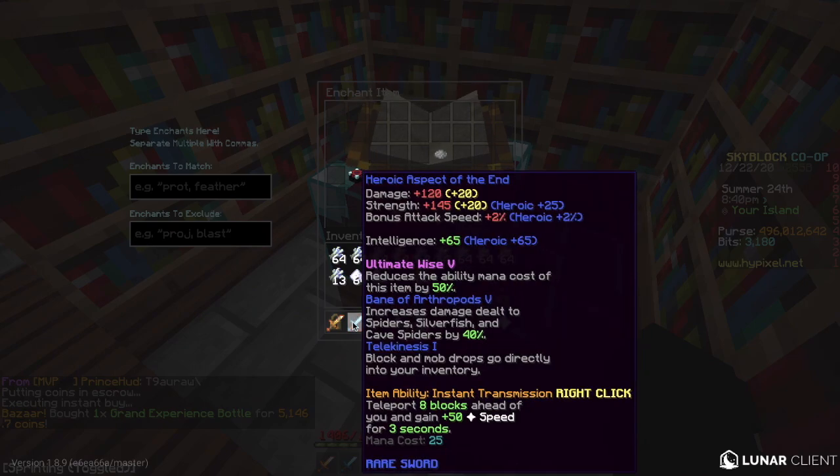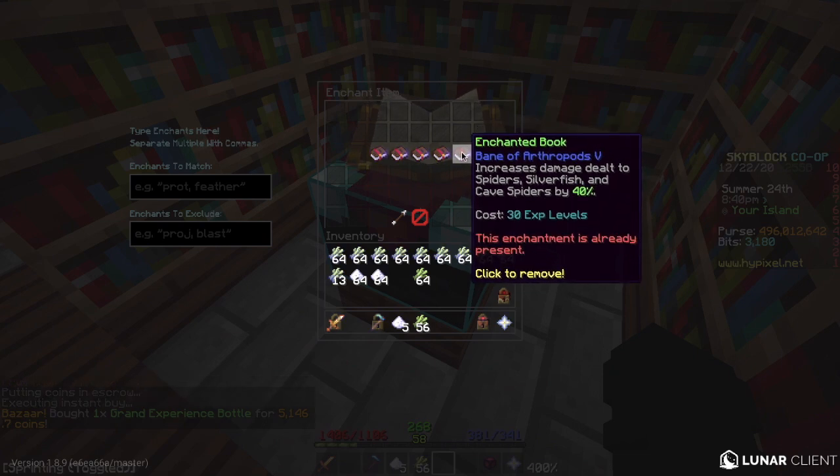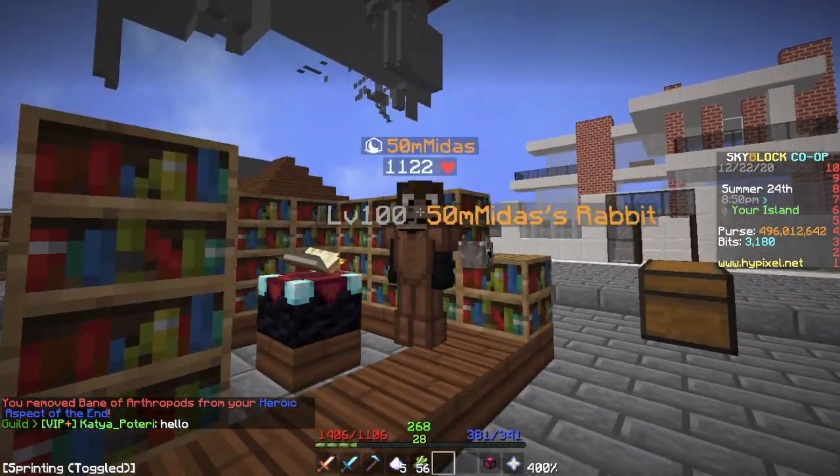All you have to do is click on the enchant again in the enchanting table with the required experience, and voila — your enchantment is gone. I personally did not know this until today.